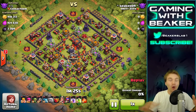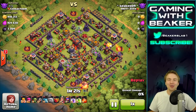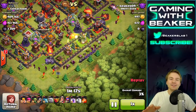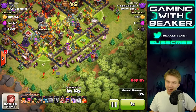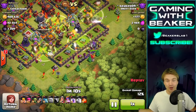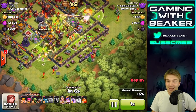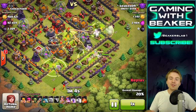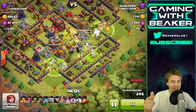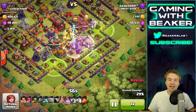I'm going really hard on this raid — you can hardly call this a farming raid. I'm going in with five spells and five golems. If you haven't tried this strategy, check it out: you use five or six golems with about 20 wizards and your heroes and a bunch of jump spells. It's pretty easy. When a base doesn't have heroes or clan castle troops, you can three-star it pretty easily.